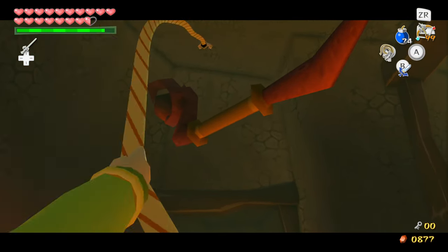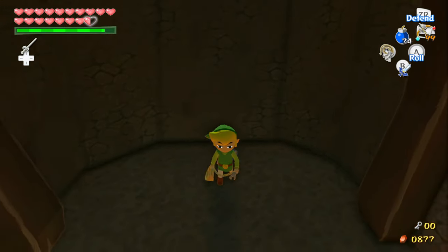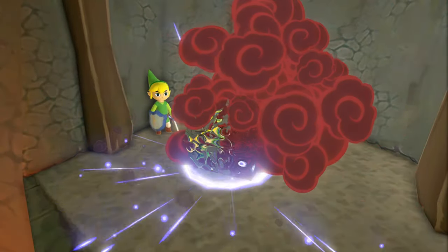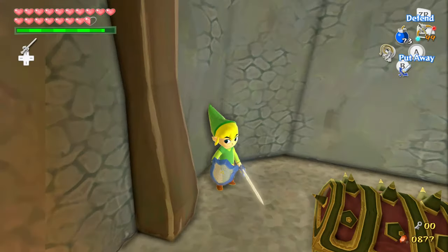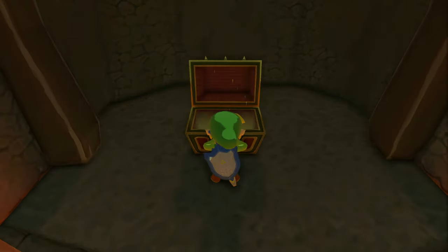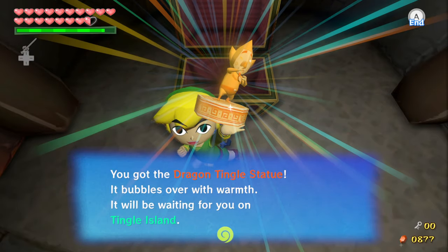I found out about this side quest throughout the course of this let's play while I was just researching stuff. In the original game you would use the Tingle Tuner to find these things. In this version you apparently just put down a bunch of bombs and then the chest just shows up. I genuinely didn't know about these for the past 10 years since I first played this game. There's gonna be one of these in every dungeon.